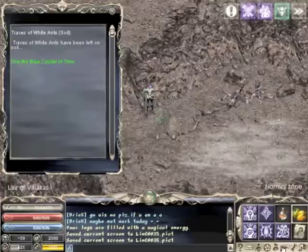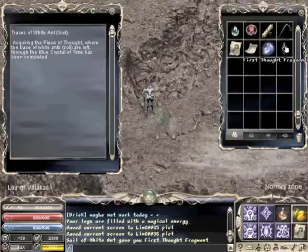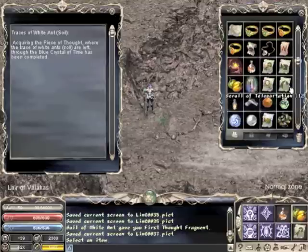You use the blue crystal that it gives you and you get another thought fragment. Once you get your first one, you can teleport back to Fire Valley Beach and we'll go out to the second one.